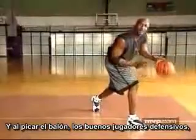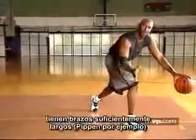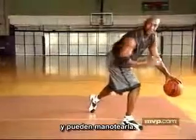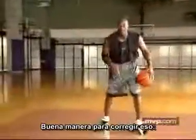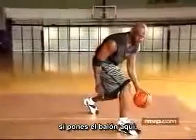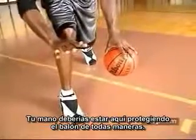When putting the ball down, good defensive players — if you put the ball out here and they have long enough arms, Scottie Pippen for one — can slap it. Your momentum is going one way and the ball is going the other way. A good way to correct that is when you jab and change direction, if you put the ball here, you've got protection from your right leg. Your hand should be here protecting the basketball anyway.